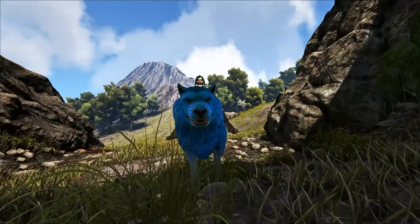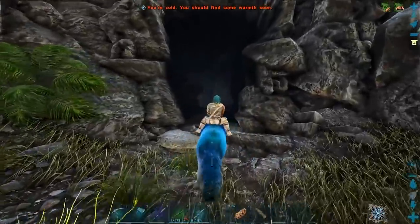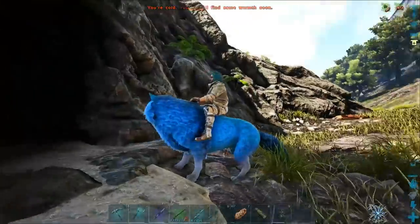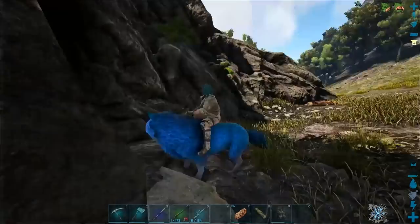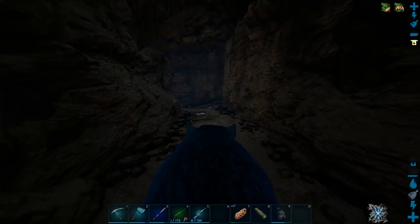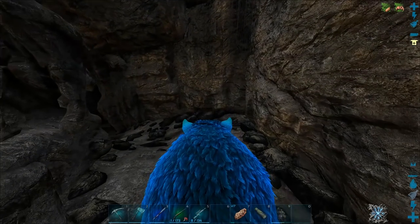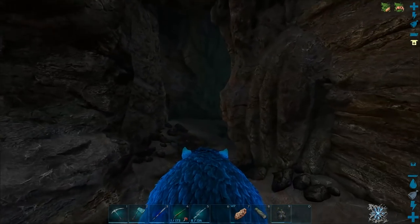Hey, what's up guys, welcome back to a brand new episode of ARK on the vanilla with sprinkles server. We are here at the chiton cave - it's right beside the volcano. We're gonna go through this cave and if I find a megalosaurus in here I'm gonna tame it. If not, we're gonna look elsewhere, because that's what we're doing today - I want to find a megalosaurus.